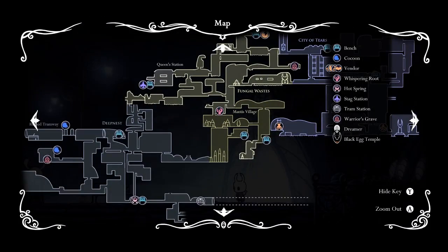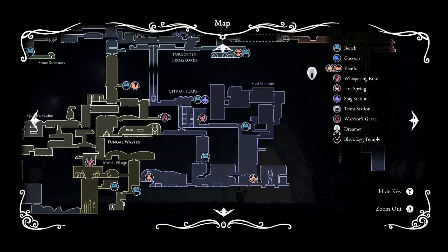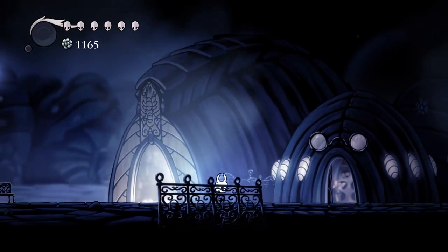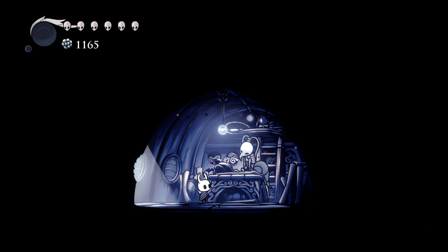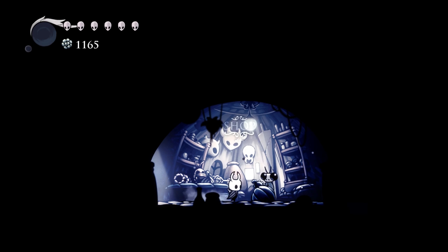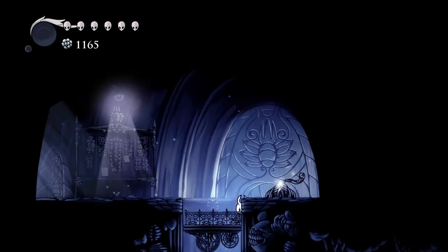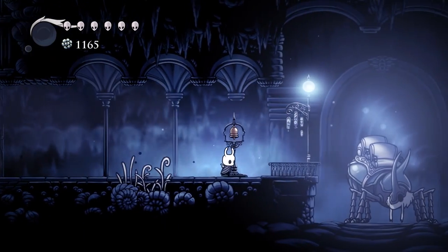We've also got the sewers which we haven't been to. It's probably worth doing. We've also got some tram stations. I should probably sit down and figure things out. Let me see if there's anything here. Okay, so we've already bought everything from her. What am I doing exactly? I should probably pull up a full map. He has nothing until he finds the key to his cellar. I think I should pull up a map of where all the charms are located and go back and make sure I have everything.